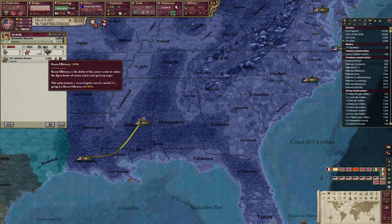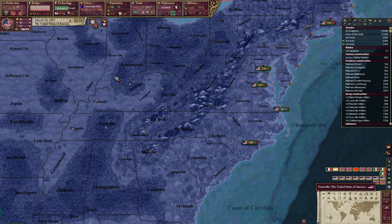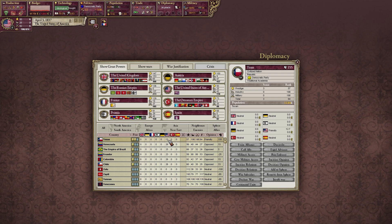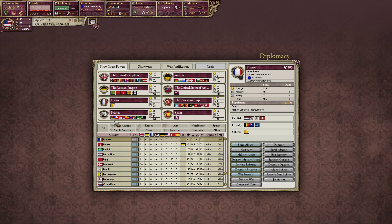Artillery is much like in EU4 — damage from the background. Let's get a hussar over here. Hussars are important — if I hover over it, reconnaissance of two means it can manage five stacks or five units of another type including itself. It will apply recon, which scouts out sieges and reduces the dig-in bonus of enemy armies. Very important things to consider. Get our hussar over here.